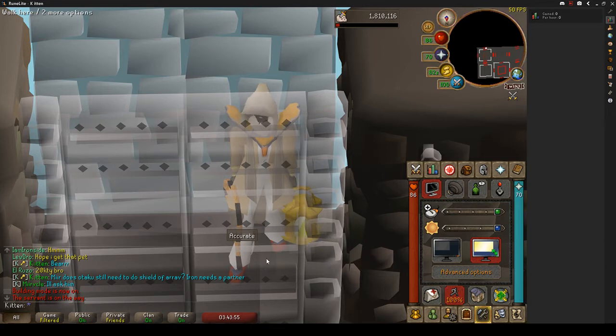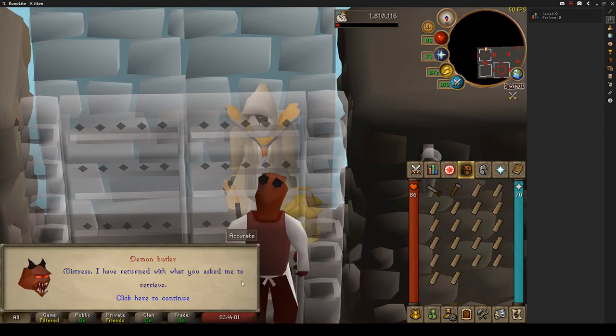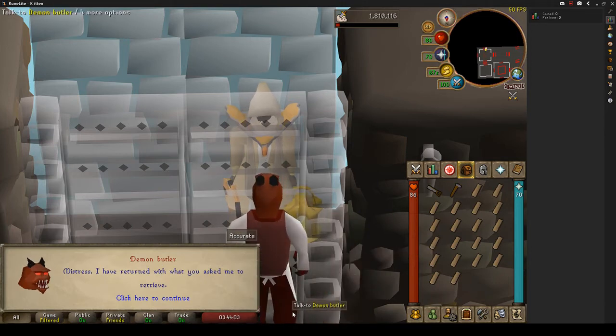Now, put something on your one button — tape, or something small and heavy to hold it down. When your servant comes back, have your mouse in that spot at the bottom of the screen. Click him, and the one button will send him away.